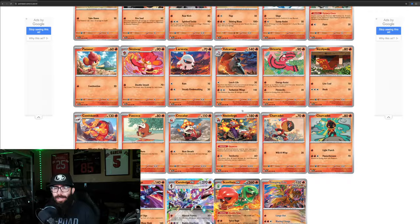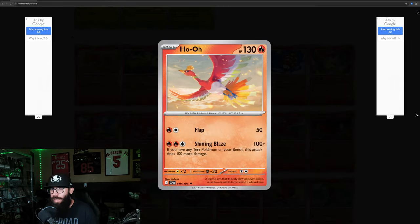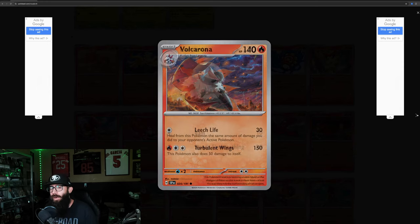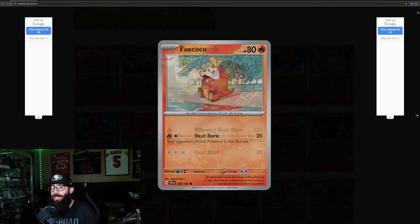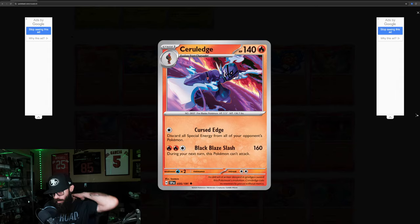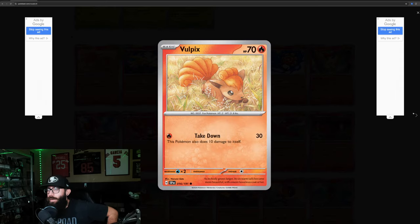Fire types, starting with Vulpix, Ninetales, Tauros again, Ho-Oh, Castform, Victini, Pansear, Simisear, Larvesta — that's the name of that Pokémon — Volcarona, Oricorio, Sizzlipede, Centiskorch, Fuecoco, Crocalor, Skeledirge, Charcadet, Armarouge, Ceruledge, Scizor Valeriana, Gouging Fire. Back to Vulpix.